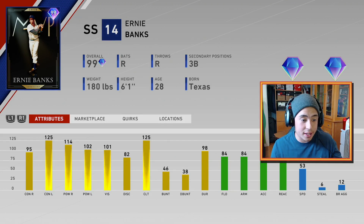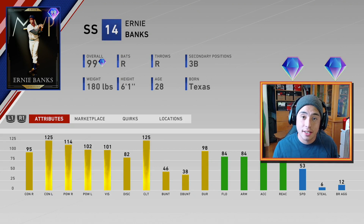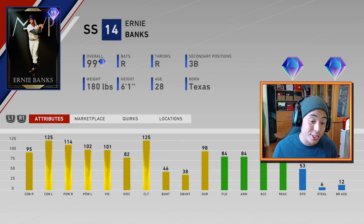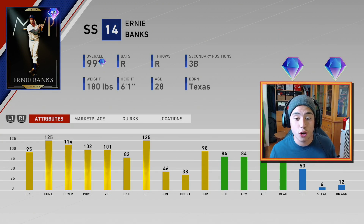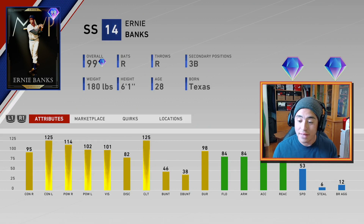He's just stupid — 95 contact versus righties, 125 contact versus lefties (that's as high as it gets), 114 power versus righties, 102 power versus lefties. This guy's ready to throw some pipe down. 101 vision, 125 clutch, good fielding, good arm. He's just adorable.